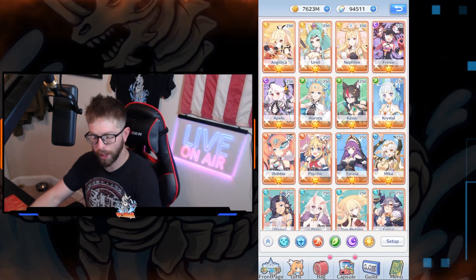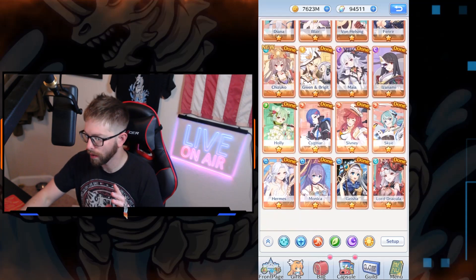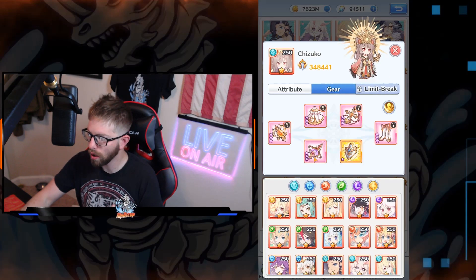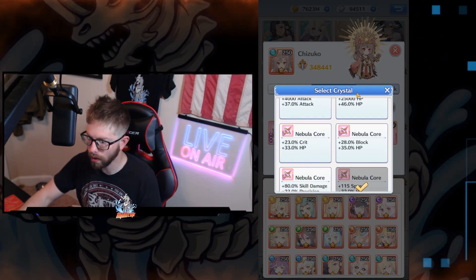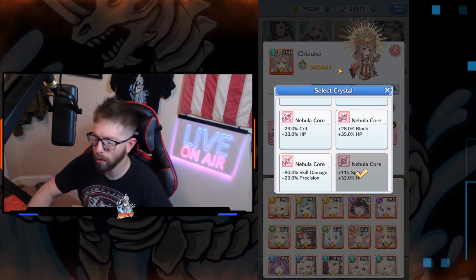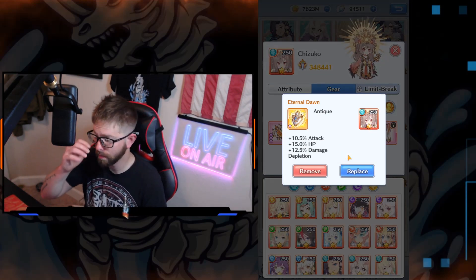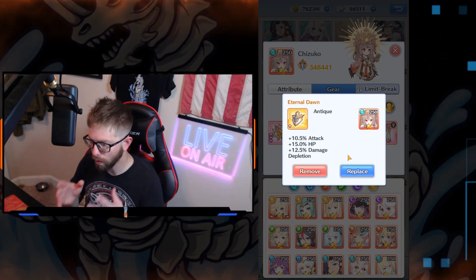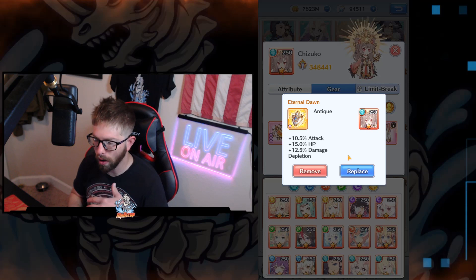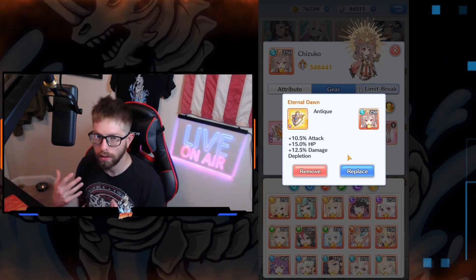Pretty much, you can either try HP HP or Speed HP. Remember, this is PvP. Speed HP or HP HP — try one of the two and see which one works for you. I'm trying Speed HP right now. When you're first starting out on your B rank, you're going to use your best damage reduction antique for B rank. Once you get to A rank, it unlocks level 6 orange antiques, and then at S rank you get pink antiques and so on, so you're just working your way up.